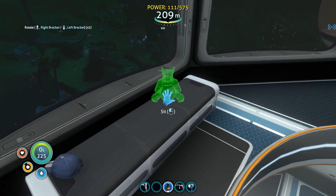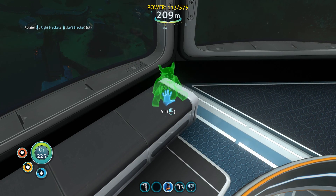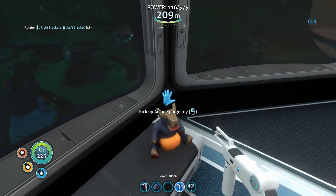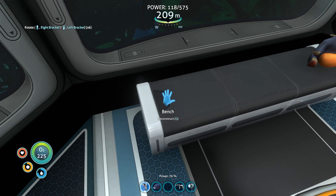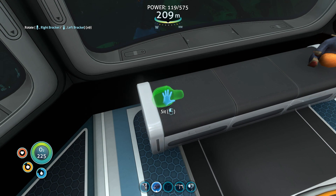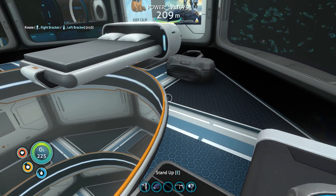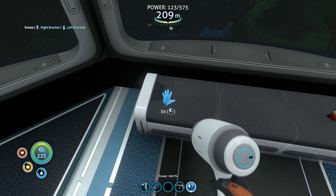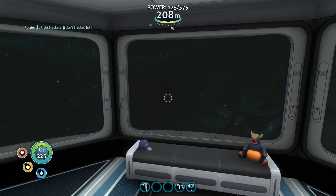I'm going to put the hat here. We can put our little stuffed animal there. Can we put the hat on top? No, that would be too cool. I want you to stay on the hat. As long as I can see the bill. There we go — that'll work, that's good enough.